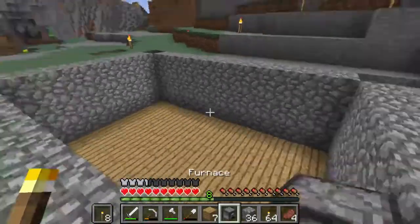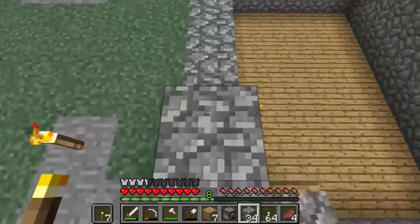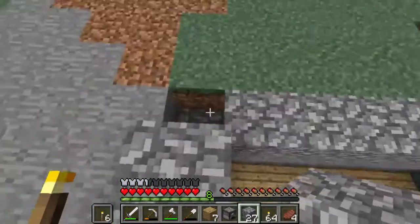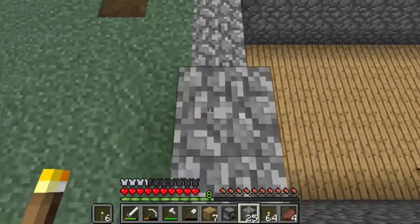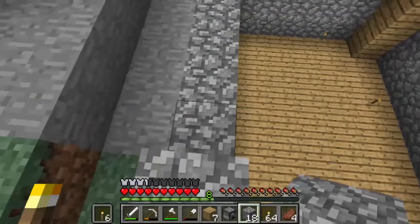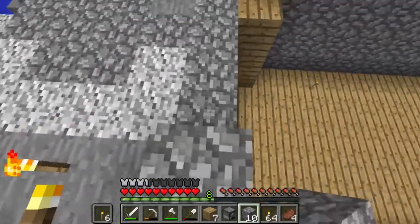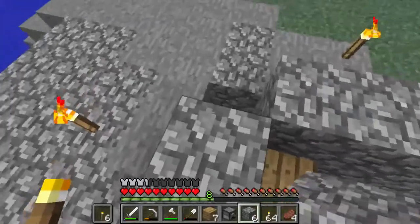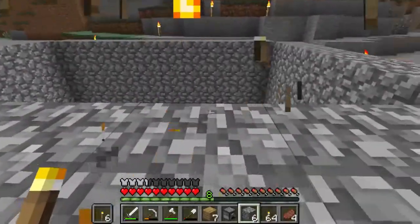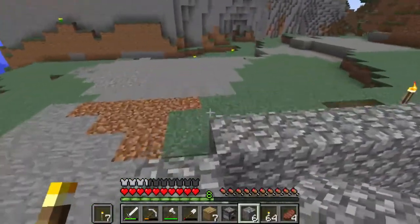Then we want to put another layer of these down all around this section. Don't fill in the corners yet, because we are actually going to fill in those corners with birchwood logs, to be precise — because they actually do look pretty nice, it's a nice contrast with the cobble.